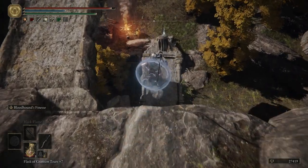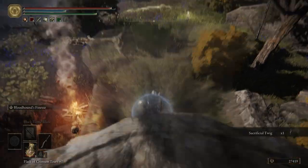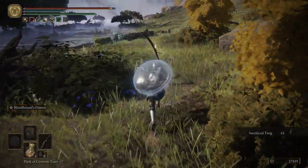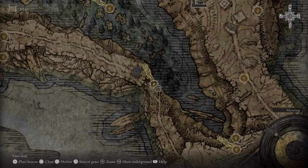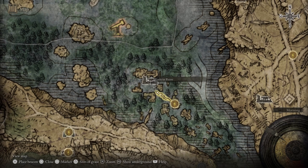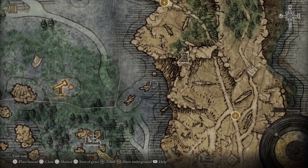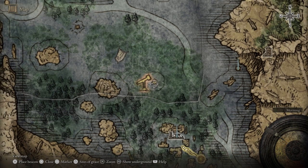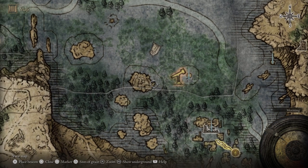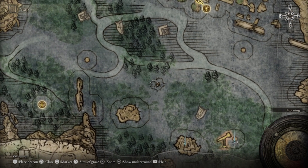Right here we're going to drop down and get ourselves a Sacrificial Twig. We're going to sit at that grace just to get a little bit of extra health back. Let's go ahead and put a few more markers down — a marker here, a marker right over here, a marker right here, a marker right here, and then our last marker will be right over here.